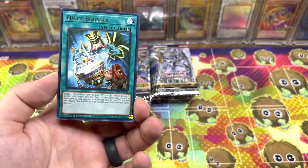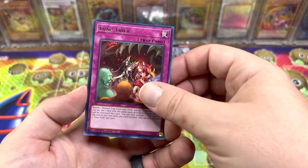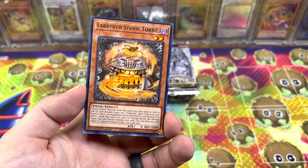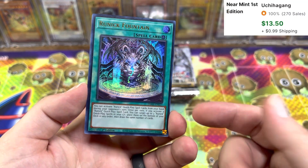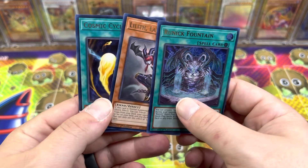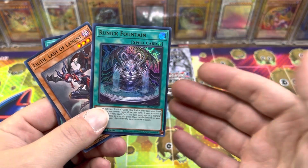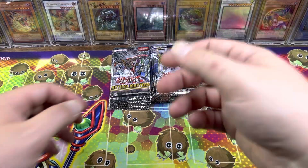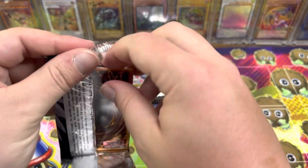God, these are off-center. Troll and Lock and Scapegoat are Collector's Rares in here. Ooh, Runic Fountain — I think this is actually a really good one. So a couple of good hits. Cosmic Cyclone is also a Collector's Rare in here. This is just like bonkers good reprints in this set. Cosmic Cyclone is a super good side deck card, and now you can get it for dirt cheap here.